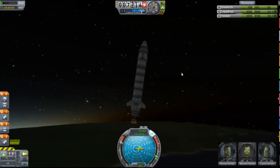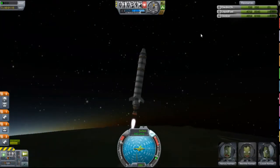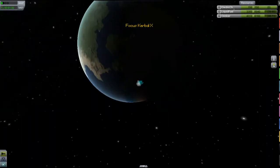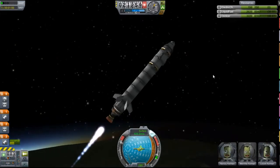The nice thing about Kerbal X is it has these control surfaces, so you don't actually need RCS for launch. Those canards are pretty useful — so if you're building a rocket that you want to manoeuvre without using too much RCS or extra weight, put some canards on it for launch, but don't put them in space, because that does nothing.